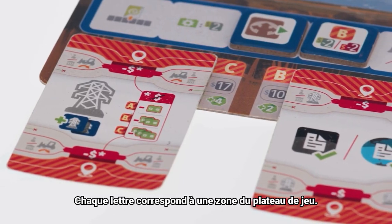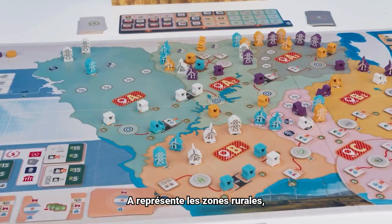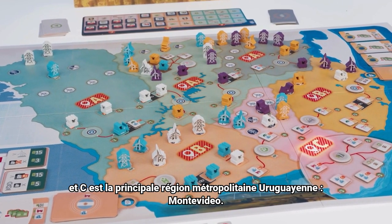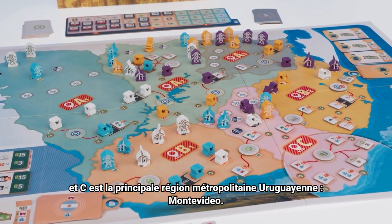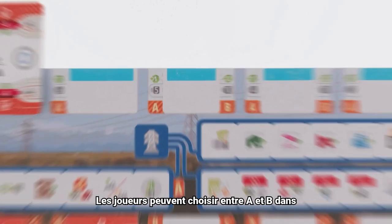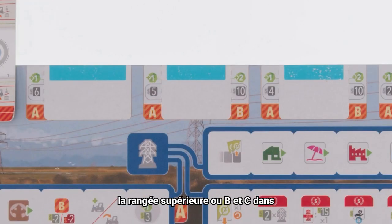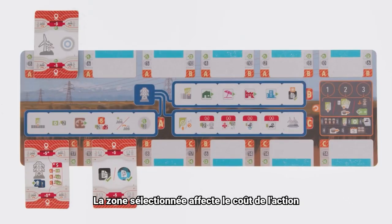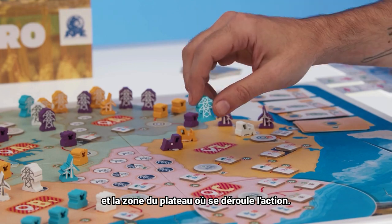Each letter matches a zone on the game board. A are rural, B are industrial and resort, and C is the major metropolitan area in Uruguay, Montevideo. Players can select between A and B in the top row, or B and C in the bottom row. The zone selected affects the cost of the action and the zone on the board where the action takes place.